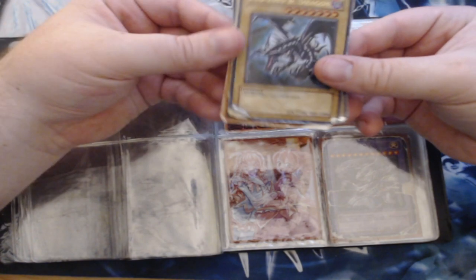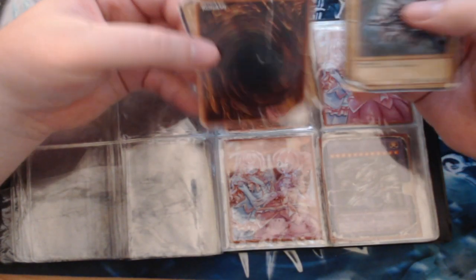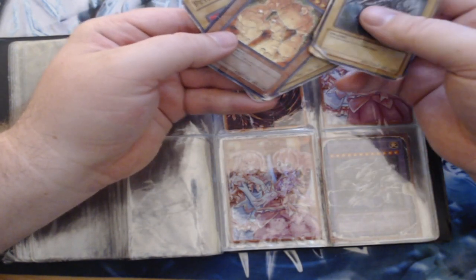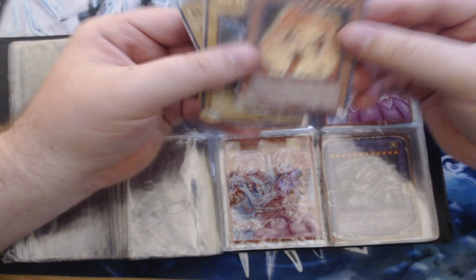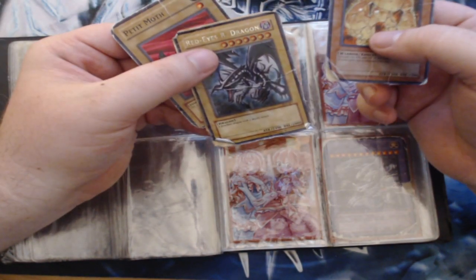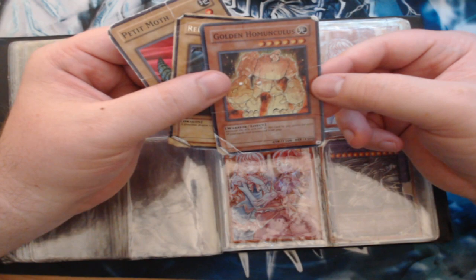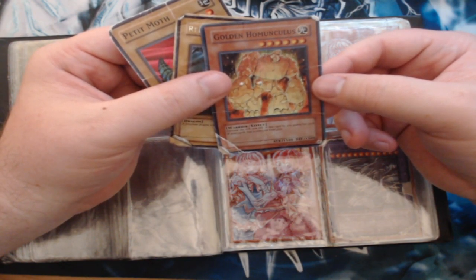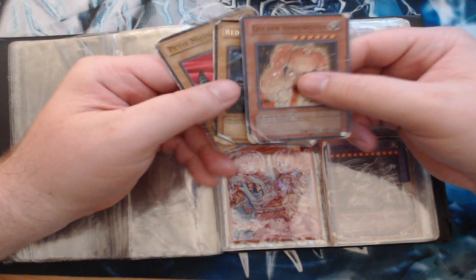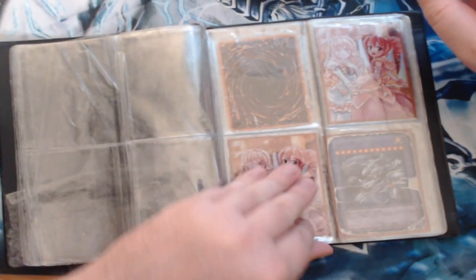We have Red Eyes Black Dragon, got Petite Moth hidden back here, and a Golden Homunculus — all these cards are shredded to the max. Dark Golden Homunculus. Let me know what's going on — I've never seen that card before, Golden Homunculus.